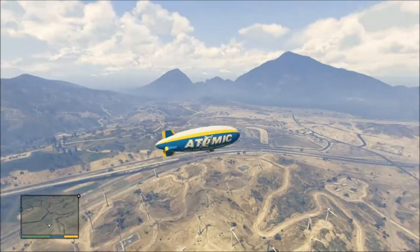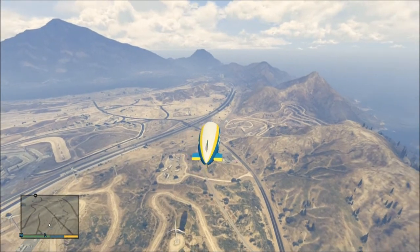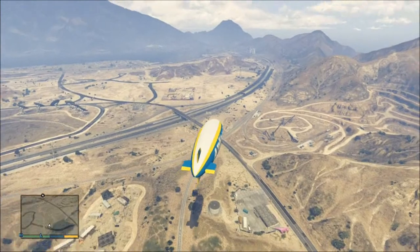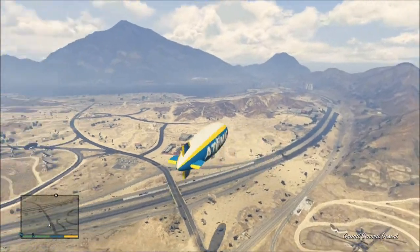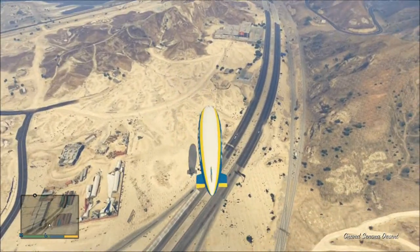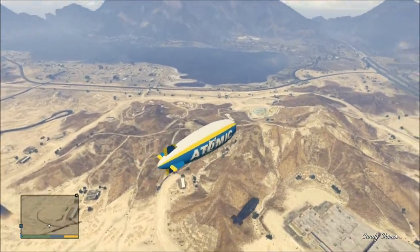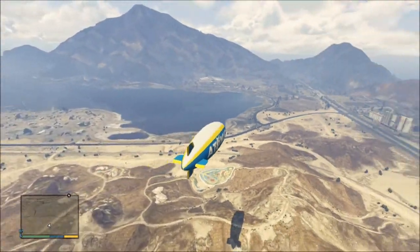No idea where Mount — that must be Mount Chiliad or something over there, right over in the distance. I'm going to lower it a bit more. We're in the desert area now — don't want to go too low, I'll end up crashing it. Sandy Shores is coming up. The Alamo Sea is over there. The Zancudo River is just like where those mountains are over there on the left side. We're in the Grand Senora Desert — that's what it's called. It's a lot bigger than I thought. I looked at the map that came with the game case and I was like, wow, that's small. But this is massive — this is impressively massive.